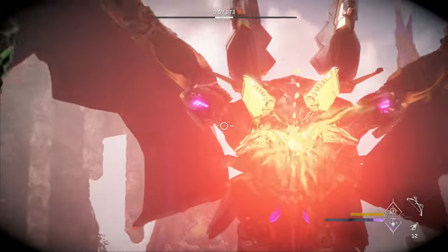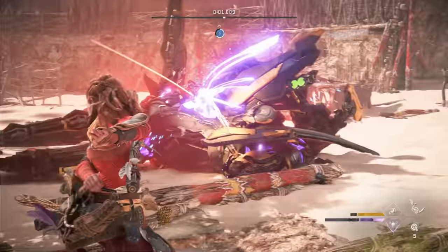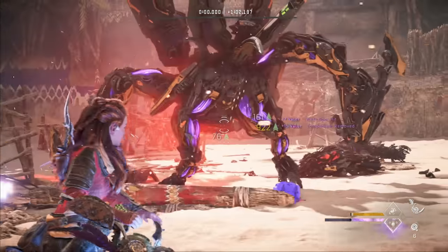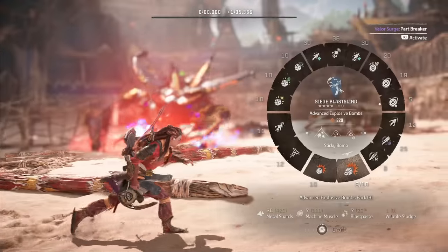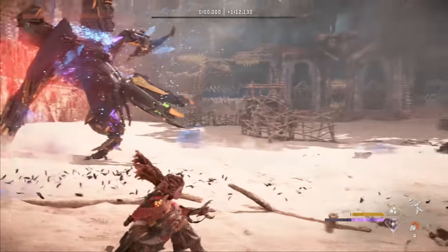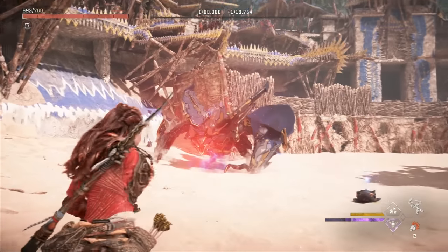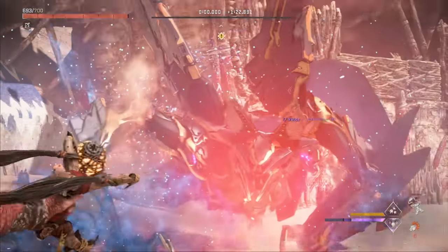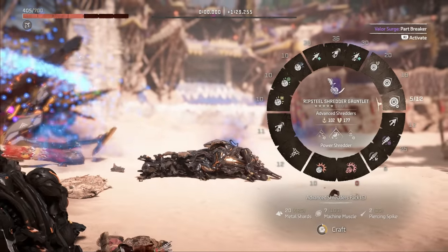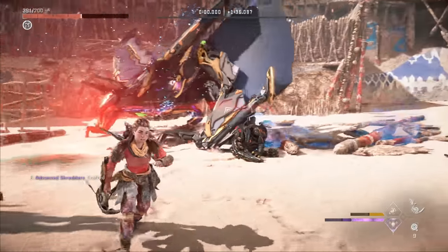With just the dreadwing left, I position myself in the middle, pop another smoke bomb, and put down three vertical shock traps — it only takes two to shock the dreadwing. He likes to jump across the arena so it's pretty easy to bait him in. He gets shocked, and while he's down you definitely want to remove the antenna on his back to prevent him from calling in reinforcements when he gets low on health. I target some other components while he's still down, then it's really about dealing damage as fast as possible using bombs hitting the components on his chest, particularly the battle bite sack.